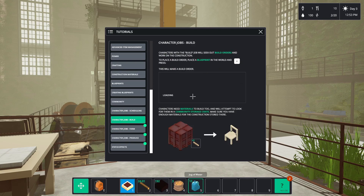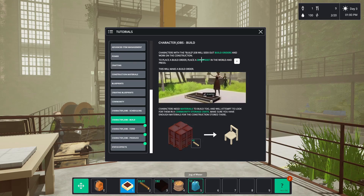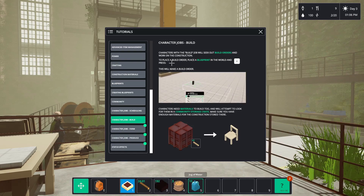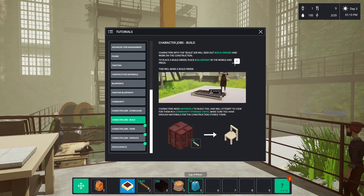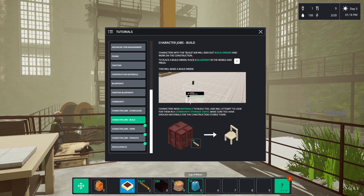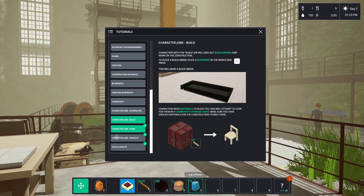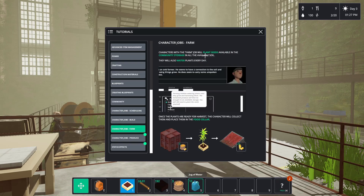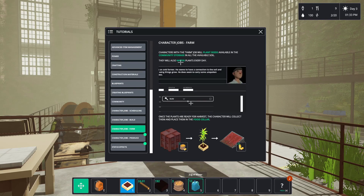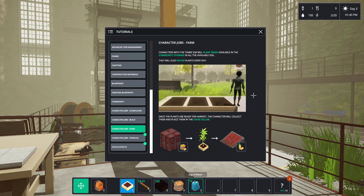You can extend the duration of a job, but be careful - characters might not enjoy performing the same job for many hours. Some job types such as production will give you the option to select which item should be produced. Try giving them jobs they like doing - so it's like a RimWorld kind of job system. RimWorld will be coming to the channel very soon. Characters with the build job seek out build orders and work on construction. Characters with the farm job will plant seeds available in community storage in all available soil and water plants every day.